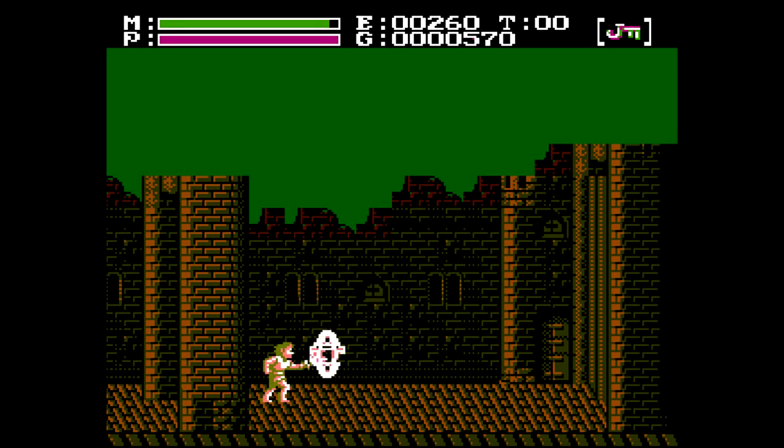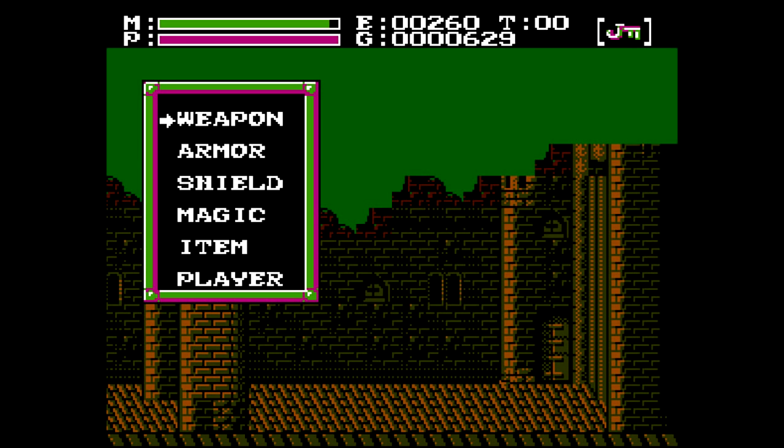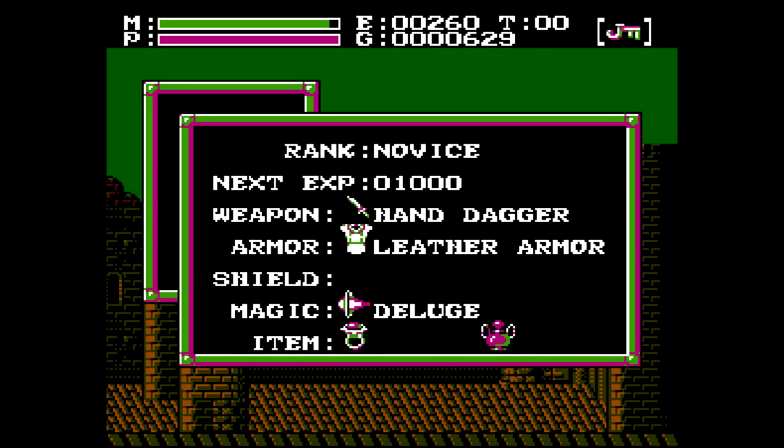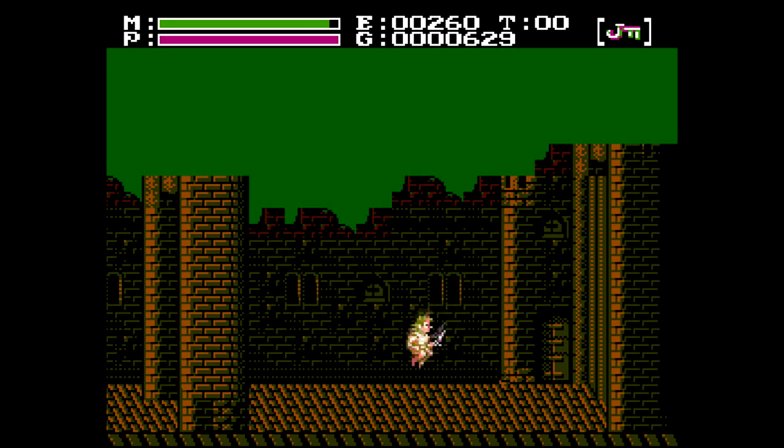But anyway, we've got to get past this guy. Yeah, you saw I equipped the dagger there — it's over here. I equipped that at the end of the episode. That's going to be our main weapon. Obviously it doesn't use up any magic, so it's pretty nice.